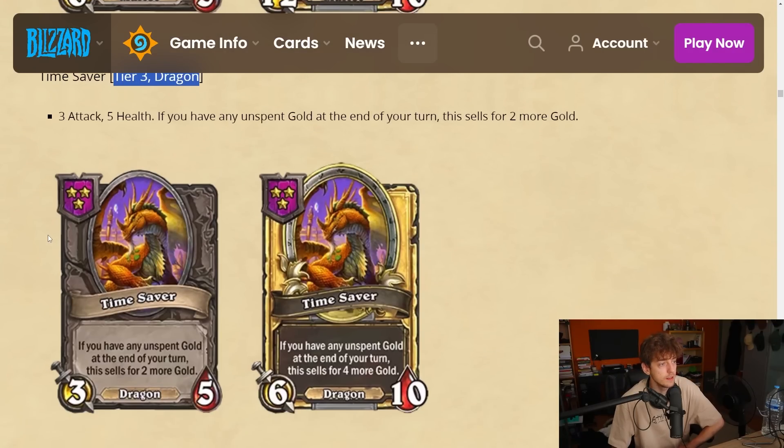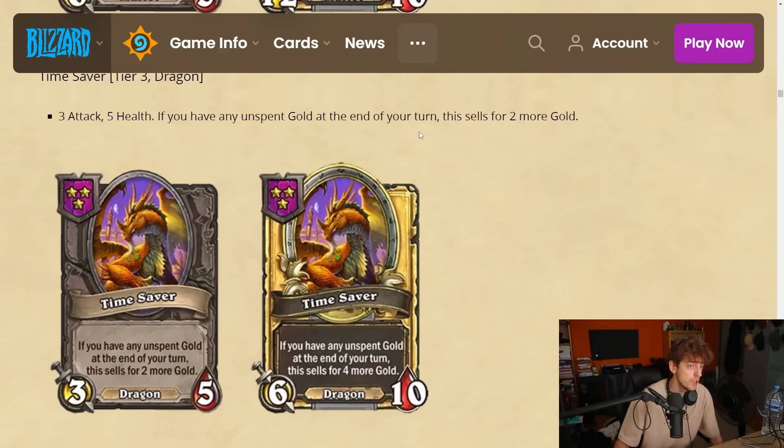Time Saver is a tier 3 dragon — a 3-5. If you have any unspent gold at the end of your turn, this sells for two more gold. There's a lot of unspent-gold flavor in this update. This stacks, so if you float one gold every round you basically gain extra gold in the future. It's decent — there is a leveling curve where you go to tier 4 or 5 and float the gold. It could work with that.